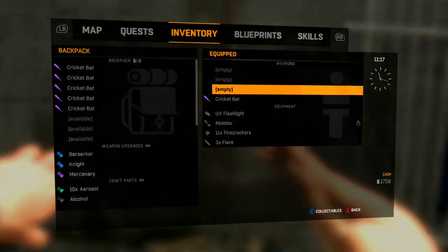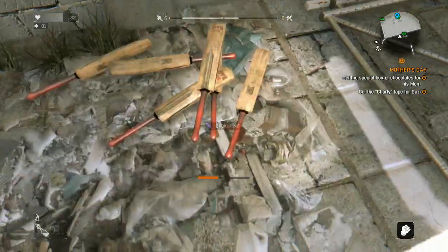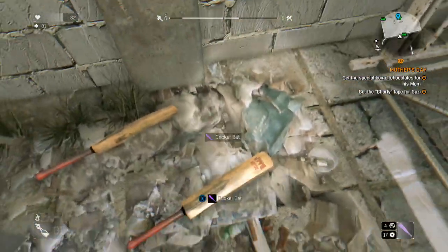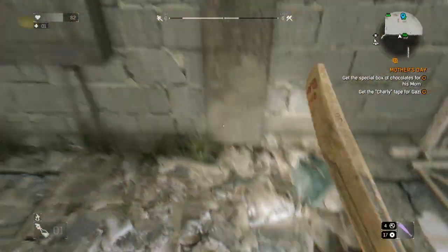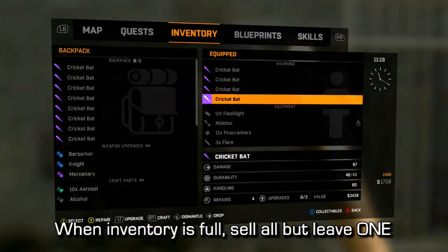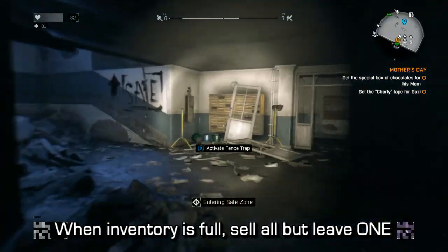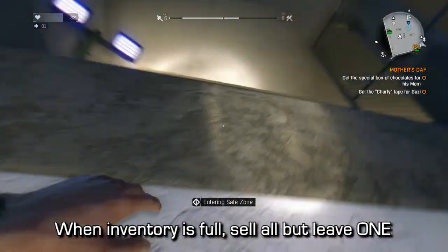We're just going to keep going — throwing it, and as soon as it's in the air we're going to open up our inventory and drop the same weapon that we threw. Depending on what kind of weapon it is, some weapons have longer throwing animations, but whenever your inventory is full you're going to want to sell all of the weapons you have.